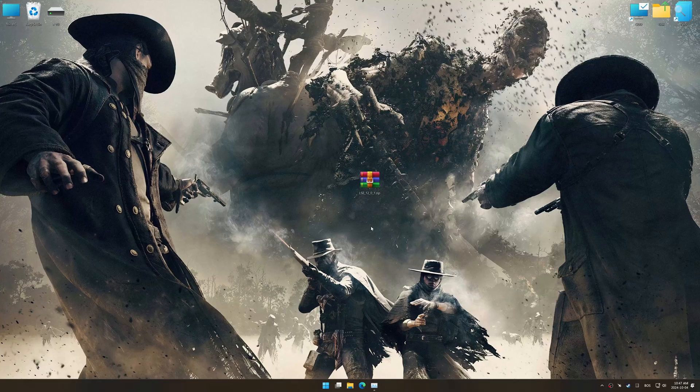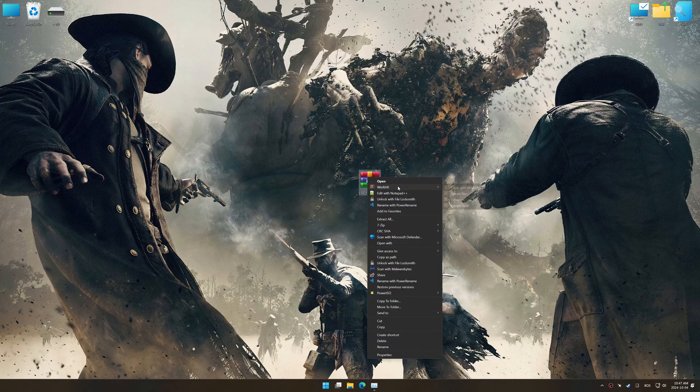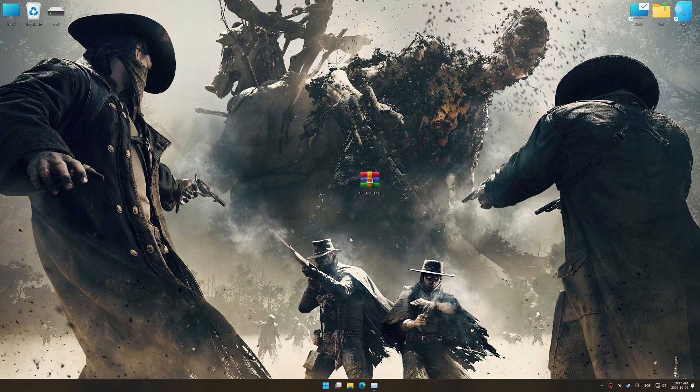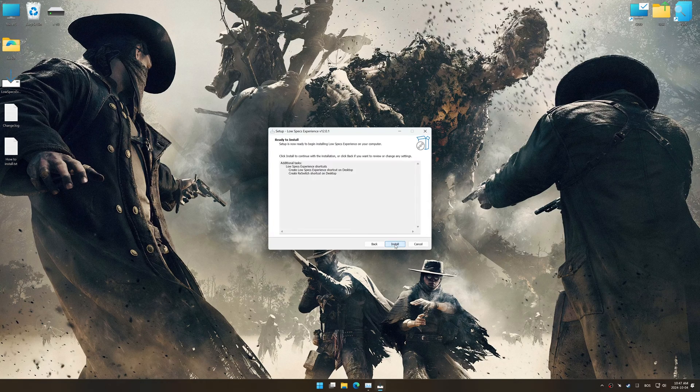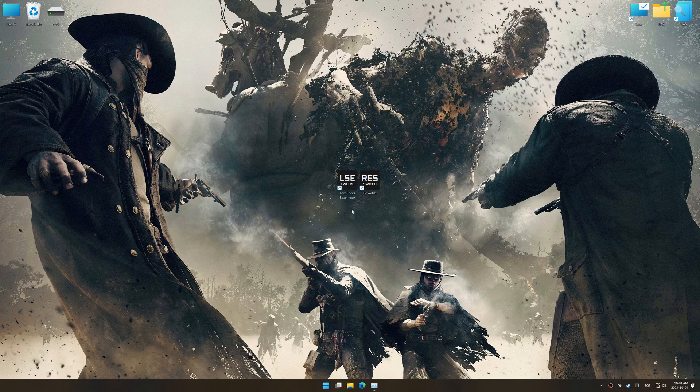Before we begin with the optimization process, download and install Low Specs Experience using the link in the video description. First things first, start the installation process for Low Specs Experience. Once the installation is complete, start it using the newly created desktop shortcut.